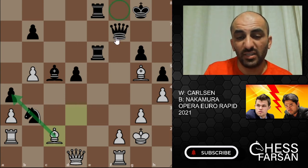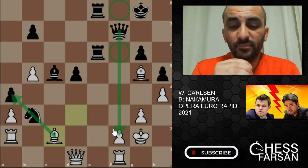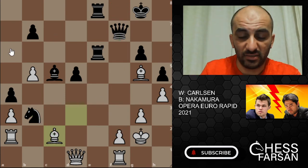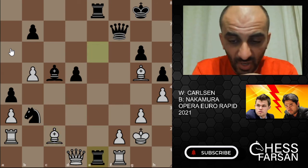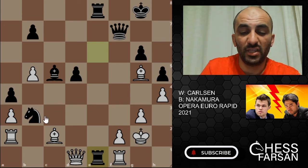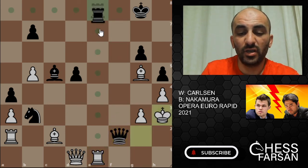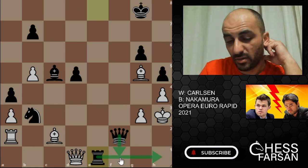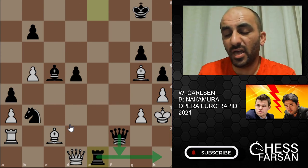Nakamura thought he got Carlson — like Carlson made a mistake — and played rook e1. This position looks like White is losing by force, because if you take the rook on e1 we have check on h3, rook e1, and the game is over. Queen f1 check is coming, and if you move the queen it's game over.